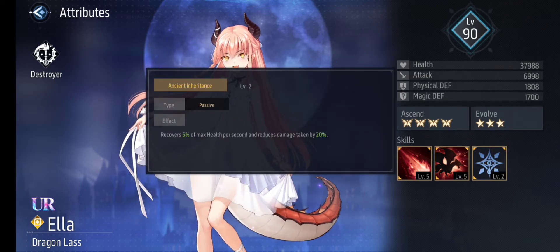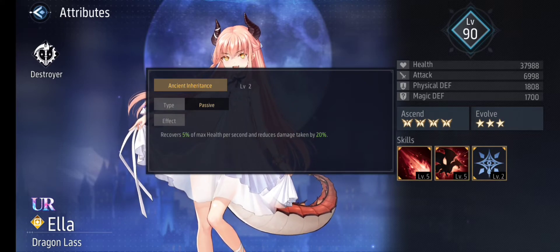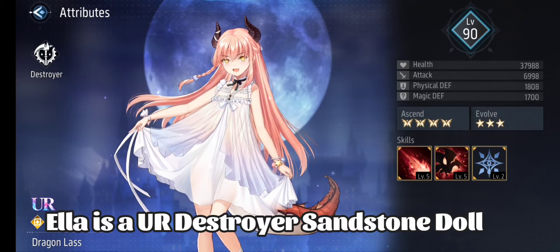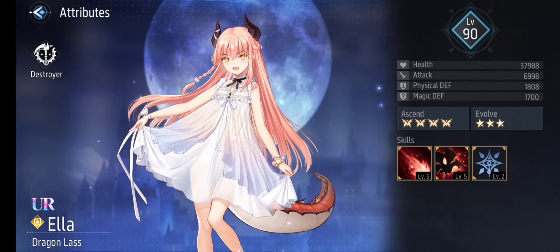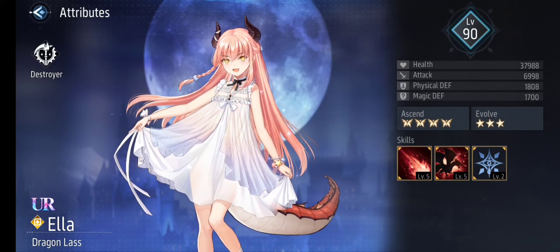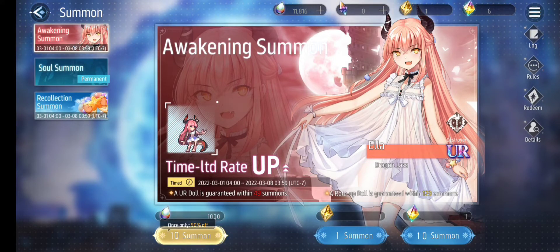For the passive skill, Ancient Inheritance recovers 5% of max health per second and reduces damage taken by 20%. All in all, she is kind of the frontline doll — the one that can dish out all the damage. She is a destroyer sunstone doll, and she is the perfect team with Tunnel and other light sunstone dolls. Excluding the Witch, there are lots of sunstone dolls that fit with the Ella and Tunnel combo, especially the sunstone assassin.